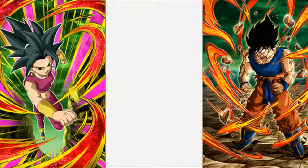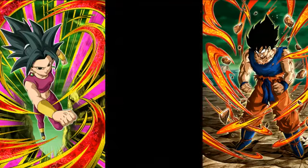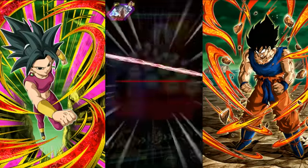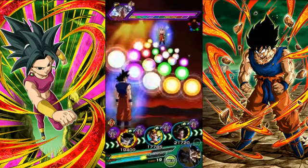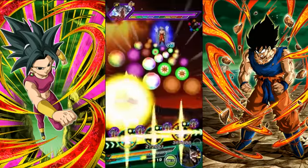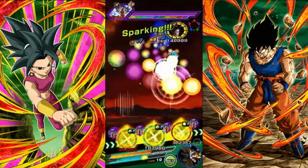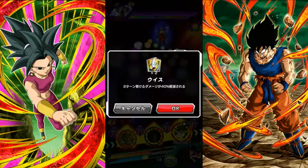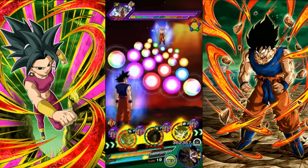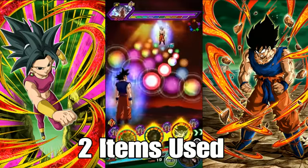Let's get to the units I used. My leader is obviously Super Saiyan 4 Goku — he's my main lead. His super attack is the Kamehameha, which massively raises attack and defense for one turn and causes mega-colossal damage to the enemy.